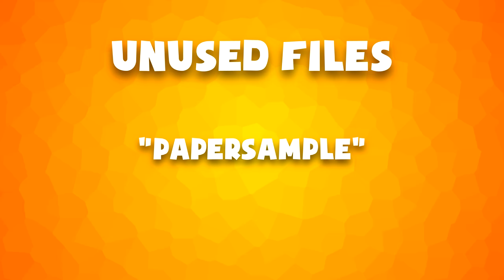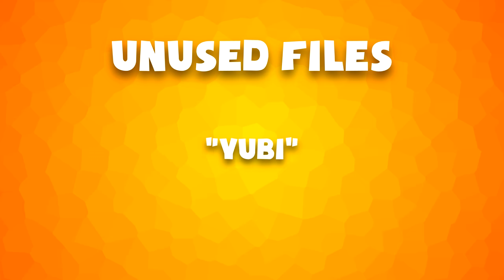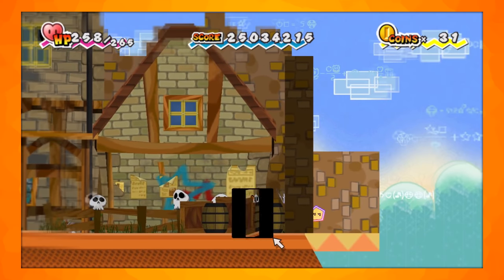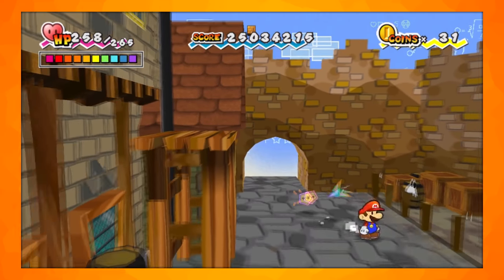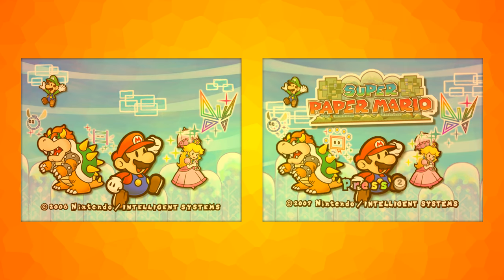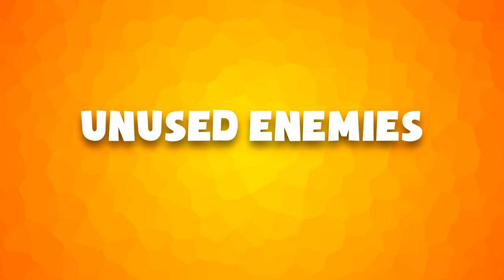These files include PaperSample, Vivian.bin, and Yubi. Both games were created in the same engine, since the previous game's files can be read by this game. An early title screen can be found with a different year for the copyright notice and a ladder-shaped pixel behind Mario and Bowser.